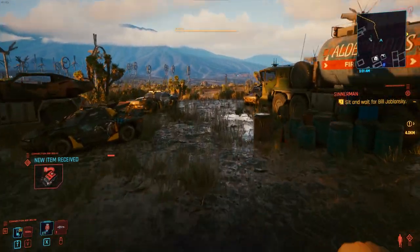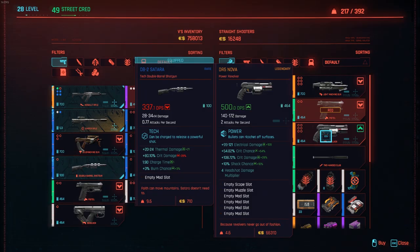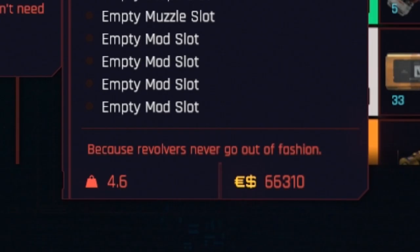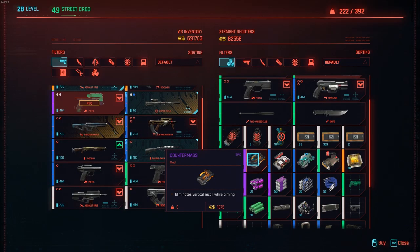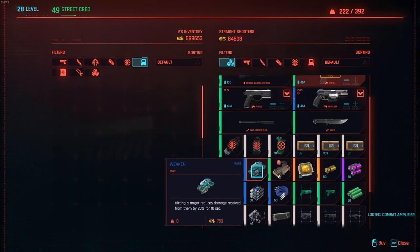Now we're going back to Watson Kabuki to visit the weapon shop there. There's the beauty I was looking for — the DR5 Nova, 500 DPS. I am definitely getting this weapon for only 66,000 eddies. This thing is going to pack a massive punch — look at that, four headshot damage multiplier. Going to buy this one, then get another Counter Mass mod and Combat Amplifier again.